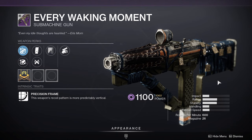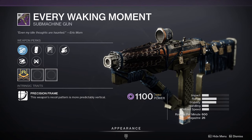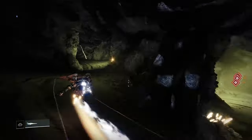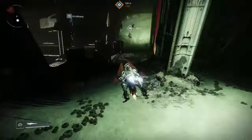Next up we have Every Waking Moment, a 600 RPM void SMG. To get the quest it's just a random drop from doing public events. Once you get the quest, you are now looking for the withered plumps. Head over to Sorrow's Harbor landing zone and follow the path I'm taking on the screen, which will eventually lead you to the withered plump.